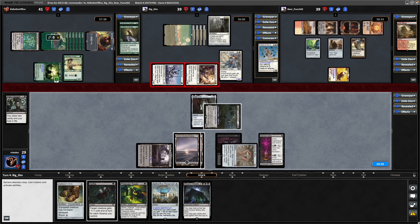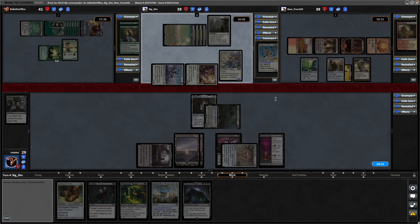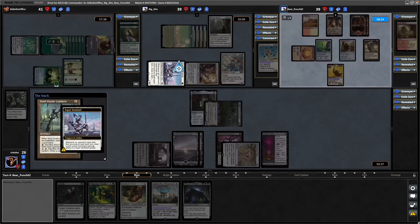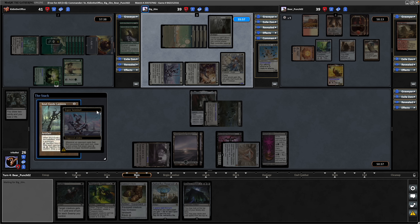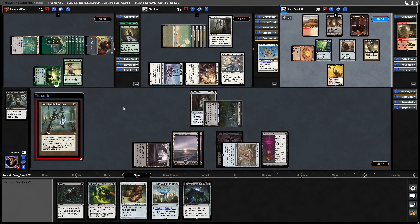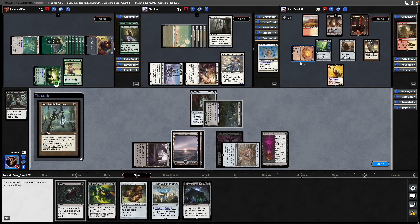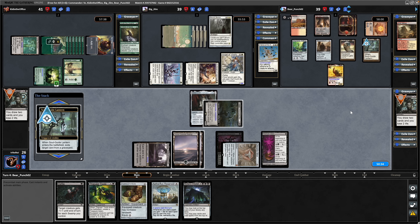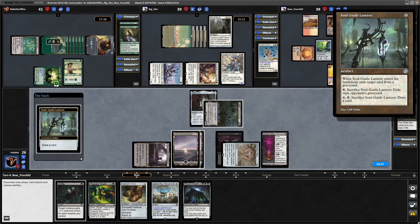I'll wait and see what the Brion player does before I use my Defile, but I am going to have to blow something up here. We're not being too lucky getting into ramp, unfortunately. Soulguide Lantern being played into Esper Sentinel. Brion allowing him to draw a card, so wants every piece of mana this turn apparently. Exiling from our graveyard the Knight's Whisper, then drawing a card with the Lantern.